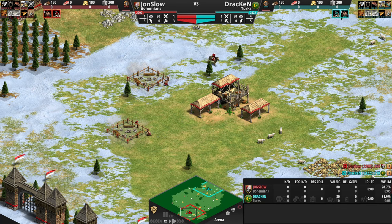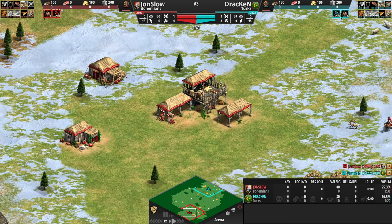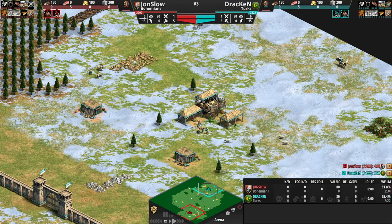Hello, hello everyone! Welcome to another Age of Empires 2 cast. Today, to change things up a little bit, I'm casting a match on Arena. These are two high-elo players who are well known for their love of this map — both of them have played over 2,000 matches on it. Here in the south we have John Slow in red playing with the Bohemians, currently one of the top 150 players in the world, and here in the north we have Drakkon playing as the Turks in teal. Top 100 player — both of them very high elo and both of them pretty well known for loving Arena.